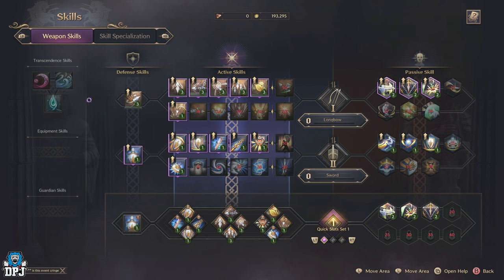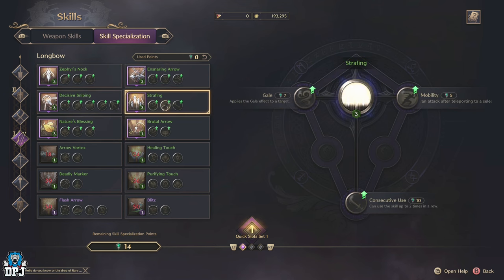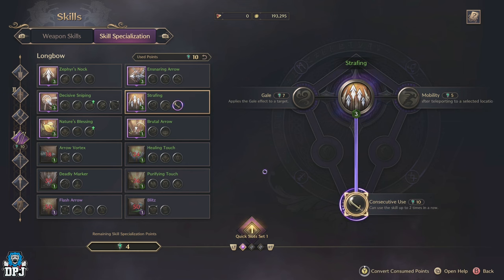Moving on, you may have also noticed there's a skill specialisations tab. This is another form of upgrading your skills, where you use things called skill specialisation points. You get these at most levels as you level up — I think you start with 10, and as you make your way up you get rewarded 2 per level, then around 3 per level towards level 50. Once you have these, you can use them to upgrade each individual skill in a variety of different ways. It seems you can also refund these skill specialisation points to use elsewhere if you move away from a certain weapon or want to experiment.